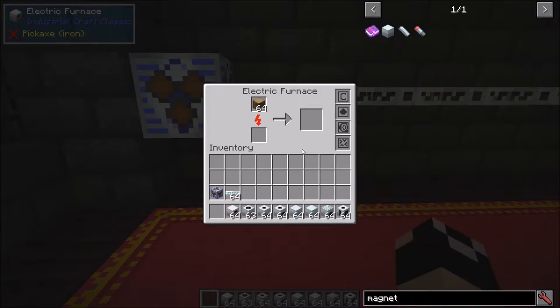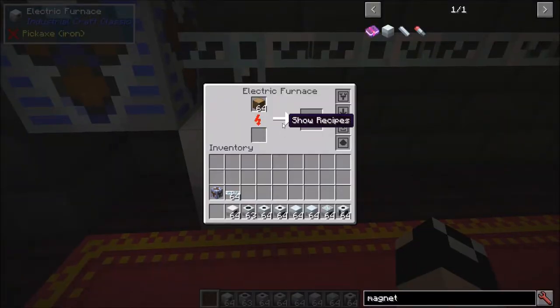If we throw in some wood you can see it starts to run. In the GUI, this indicator shows stored energy — how much energy is within the furnace. This shows the progress, this is where your input goes, and down here you can put a battery into the furnace to power it instead of connecting it to cables. This is where items come out, and these four slots are upgrade slots, which we'll cover in the upgrade section. Most of the machines we'll be covering do have upgrade slots.